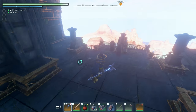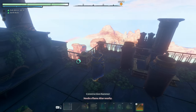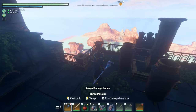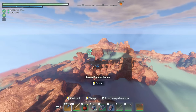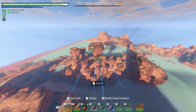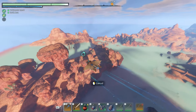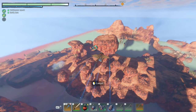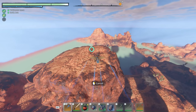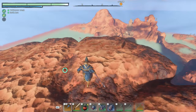When you spawn in, run to the southern end of the tower, then start flying towards the rock that looks like a mushroom. Land on it and take a breather — just be careful about the fall damage.